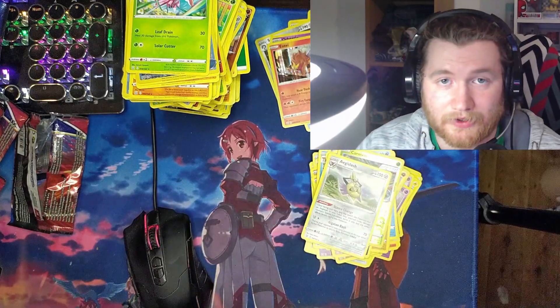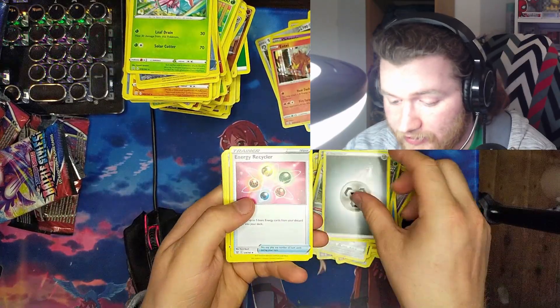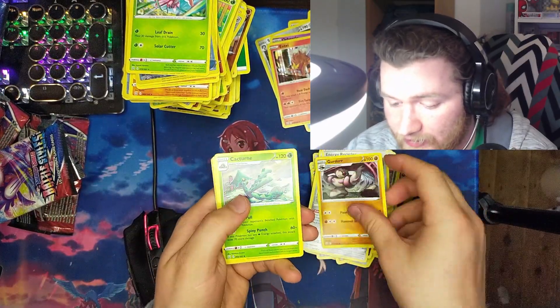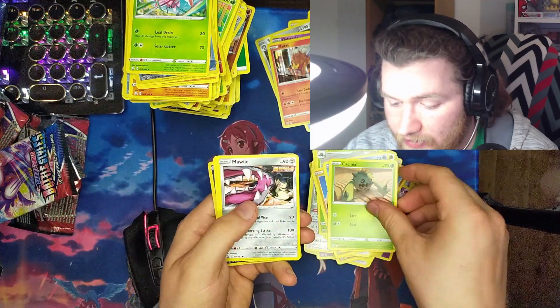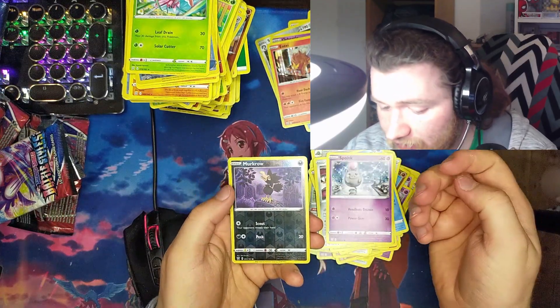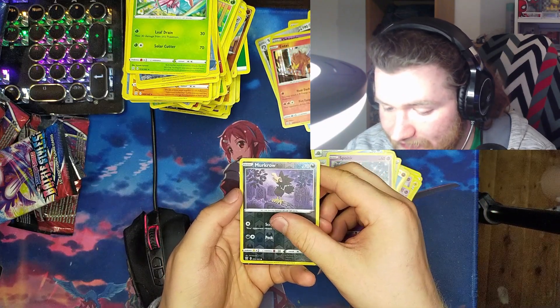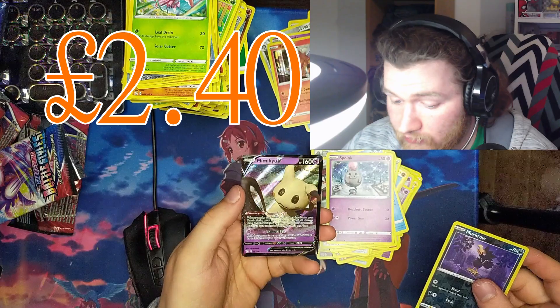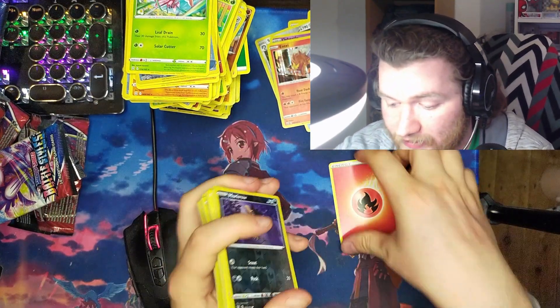One packet left — in this last pack I will get something good. Metal Energy, Energy Recycler, Gurdurr, Captain, Timber, Corpish, Hackney, Wild Spike. Last card of the box is... a Mimikyu V! I'll take it — we actually got something good as the last card.